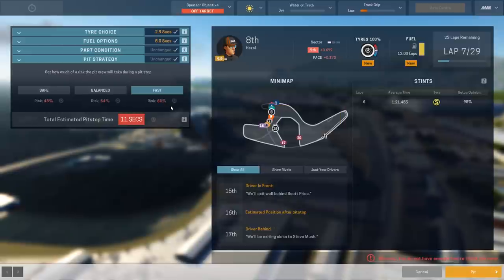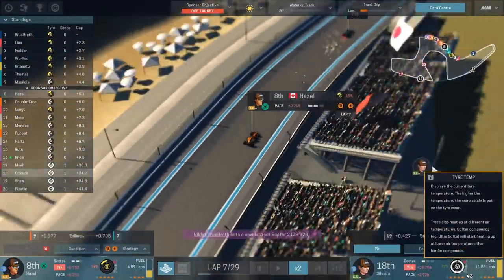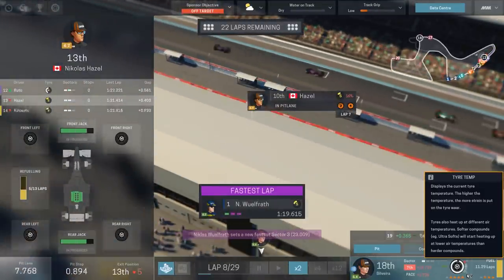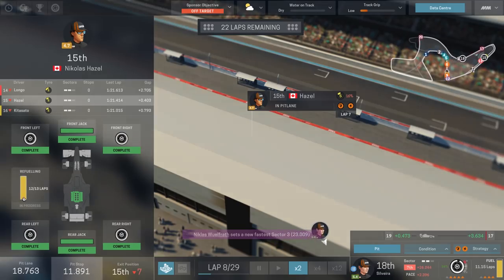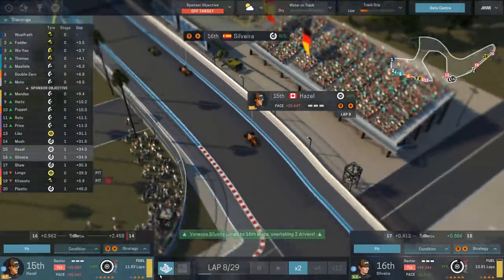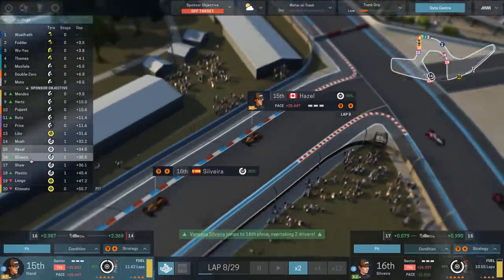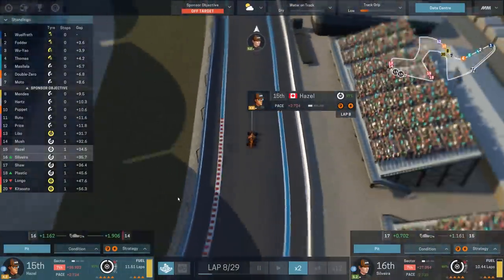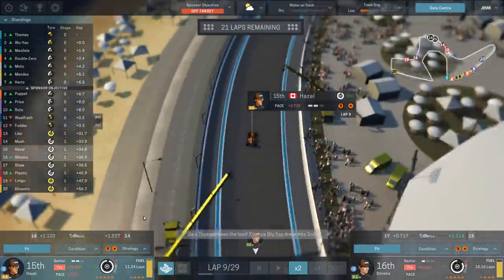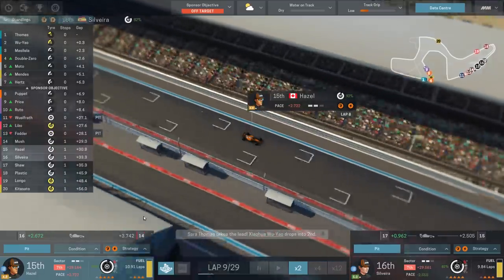Fuel options fill them up. Pit strategy — 65% risk. Well, you either risk it or you go home. Hazel has managed to make his way up to eighth overall, and it wasn't as though drivers ahead of him were the ones that came in. We've got a tyre change done. Refuel's done. Looked like it was clean. Kitasato's got some technical issues going on. What a shame. As Hazel comes out in 15th, just slightly ahead of his teammate. Maybe if they can motor it together, we can actually get some progress this time out. It looks like Masilella and Double Zero — if you look at the condition of Double Zero's tyres, I don't know what it is he's got in the way of skills there, but it is certainly paying off, as his tyres are wearing far slower than everybody else's.